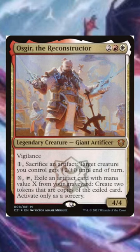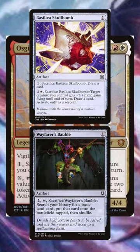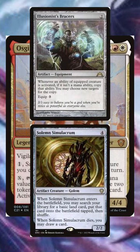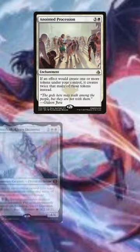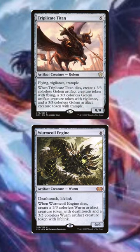Osgur — this guy's a value machine. You can draw double the cards, you can ramp twice as hard, and you can double up on those amazing artifacts. People struggle to close out the game in value-based decks like this, but honestly, if we can double up on our tokens and just play massive artifact creatures, I think we can win through good old-fashioned combat damage.